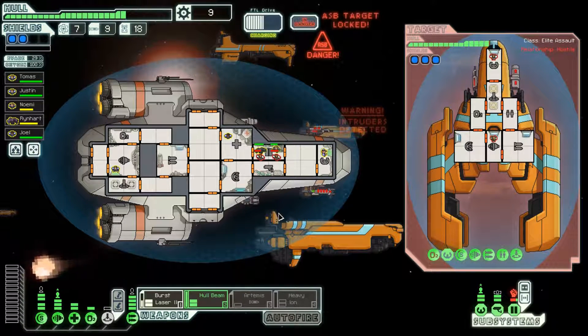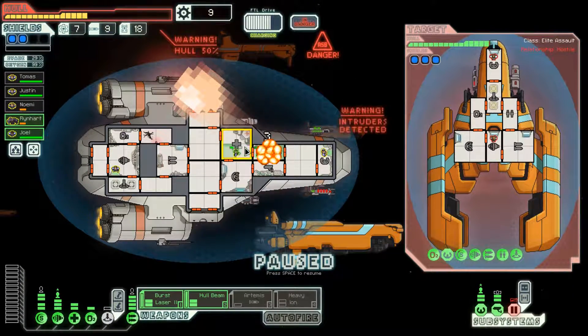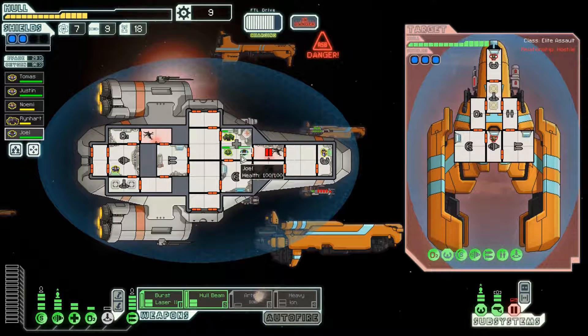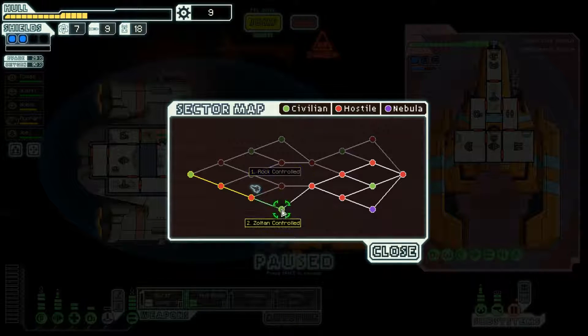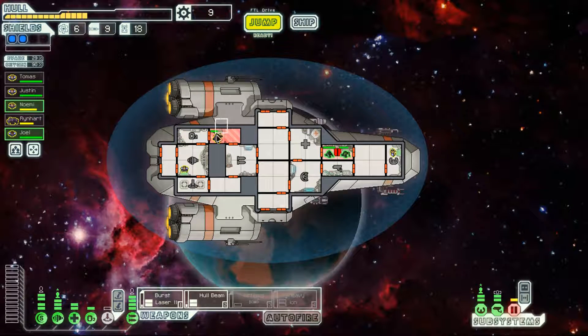I can do more damage to the Mantis before boarding. This should be an easy victory. It's going to be close, but I can just swap crew members around. 27 scrap — not a lot for the risk taken. I can go to one more beacon but then can't get to the exit in one jump, so I'll upgrade engines and skim out. This is going to be a very difficult rebel beacon. We might lose, especially if they hit the piloting system and start a fire. An ASB just barely missed Naomi — holy crap, that was close.